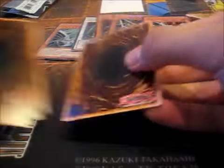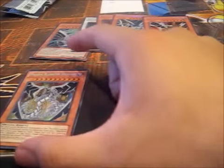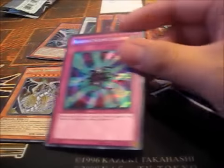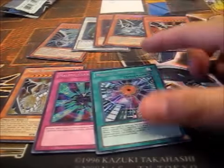Next pack — well, last pack. They open pretty easily, surprisingly. Malefic Rainbow Dragon — that's actually a pretty nice looking card. Malefic Claw Stream, it's a trap card. Malefic World.